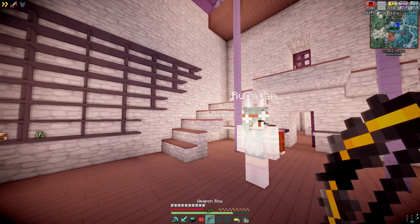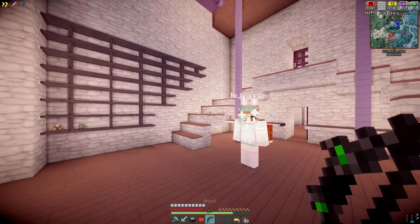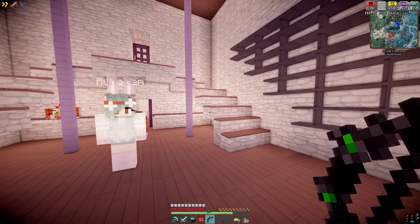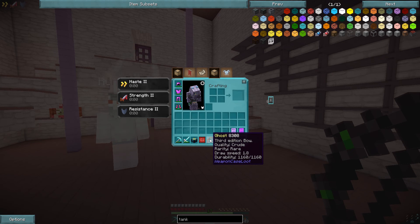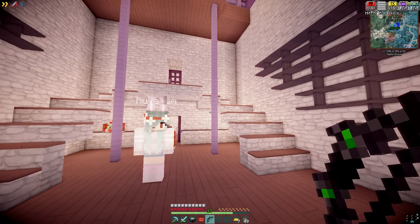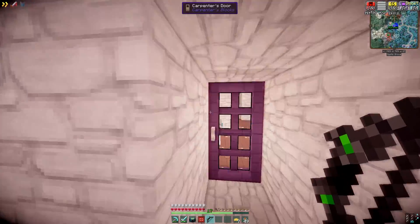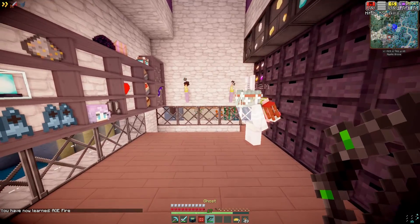And the bow — it's called the ghost bow. Third edition. Quality is crude, it is rare. Draw speed is 1.8 and it has quite a nice durability. I don't have any arrows — I'm just gonna go get some arrows real fast. Well, thanks Runa. You are welcome.